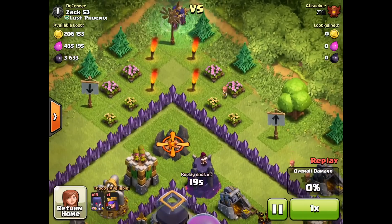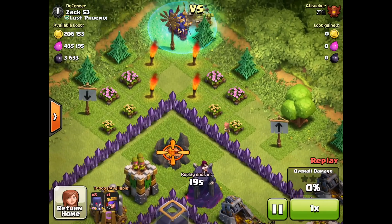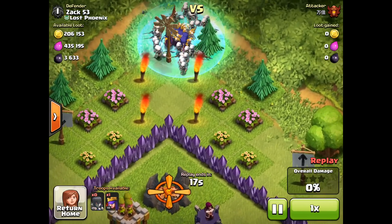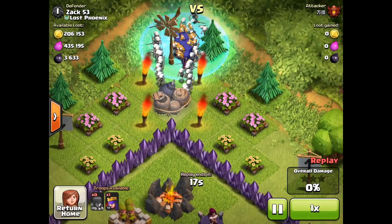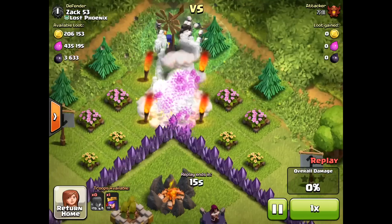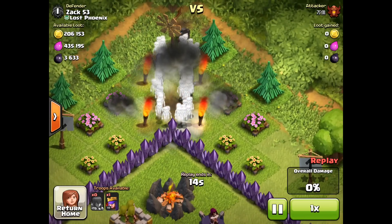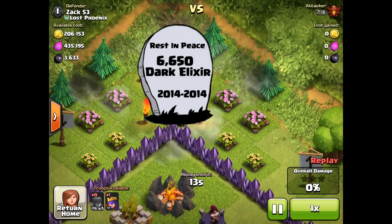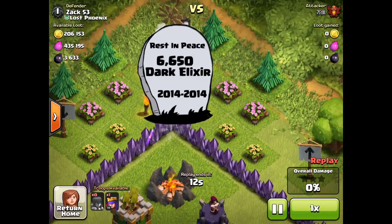Let's watch that again in super slow motion. Definitely a good argument for clearing those areas before you send in your most valuable troops. You've got to watch out for the big bombs. Rest in peace — 6,650 dark elixir.